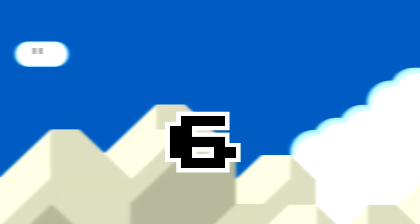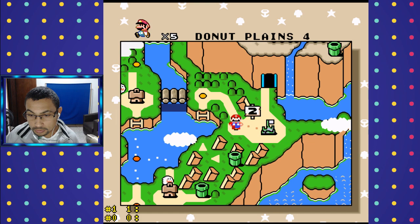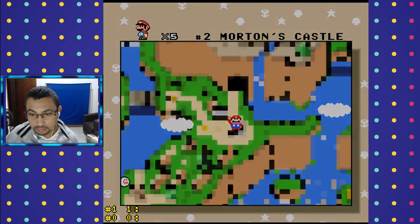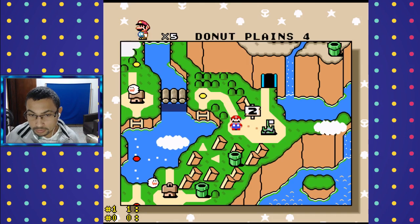Tip 6: It's possible to play the castle stages again. For a long time I thought it was not possible to play castle stages after they are defeated, but if you push the L and R buttons, you can play a castle again.